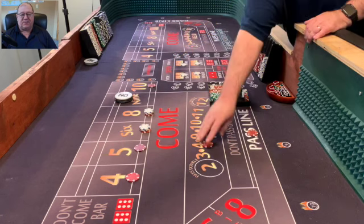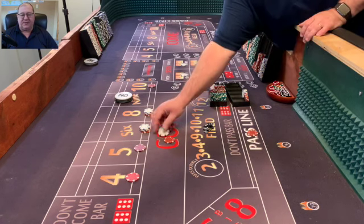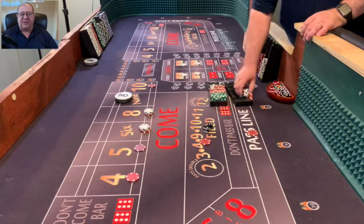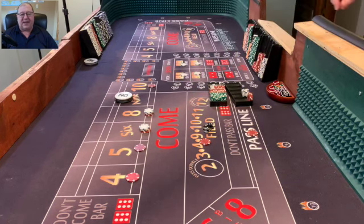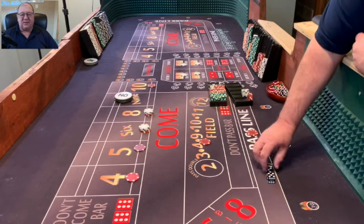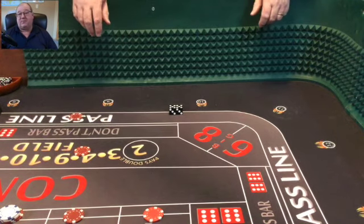Here's one of the downfalls of the Iron Cross. If you only have minimum bets out there, you're going to lose the field on the five, six, and eight — you're only going to win $7. You have to take $5 of those winnings and put it back in the field, so you're only going to rack $2. If you're hitting a lot of fives, sixes, and eights, the Iron Cross in this format is not the one for you.